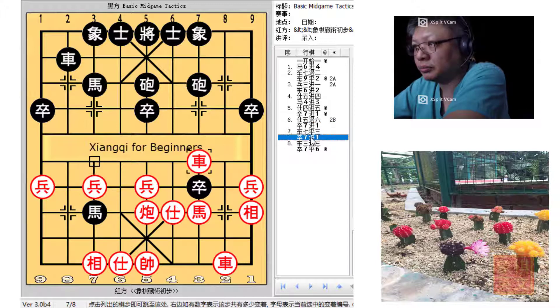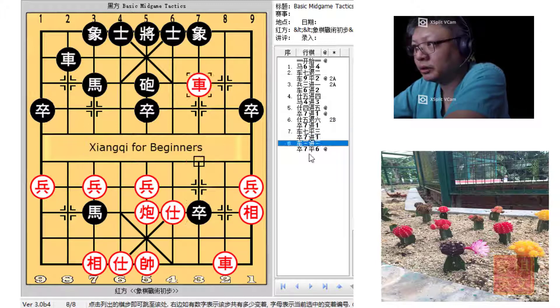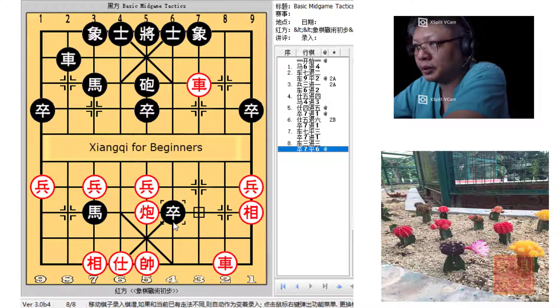If Red tried to defend with a trade of material, the pawn would have been allowed to advance so far into Red's territory. As can be seen, Red would now be in a losing position because the solitary advisor was under attack by the chariot and the horse, while the two Red pieces would not be able to offer much defense. The threat of losing the central cannon was also very evident.